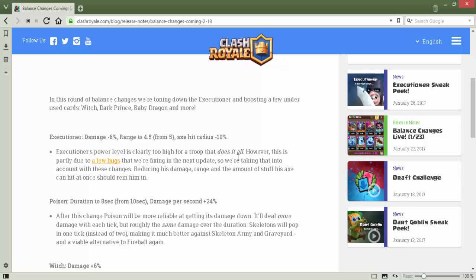Executioner's power level is clearly too high for a troop that does it all. However, this is partly due to a few bugs that are being fixed in the next update, so they are taking that into account with these changes. Reducing his damage, range, and the amount of stuff his axe can hit at once should bring him in line.